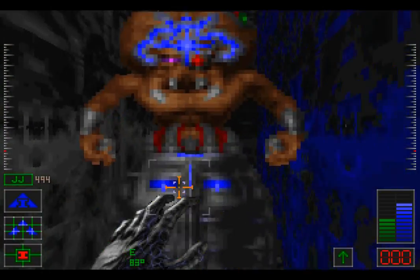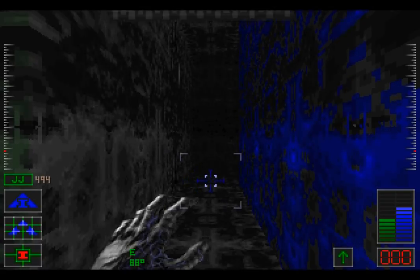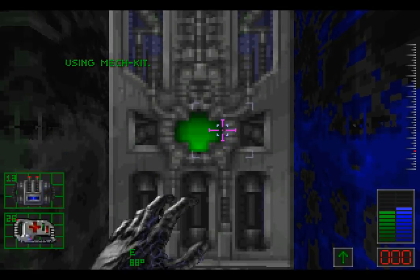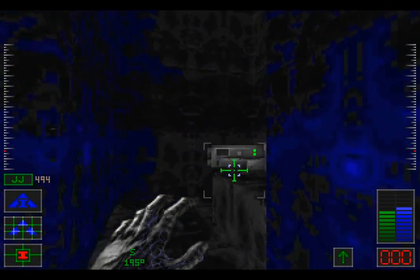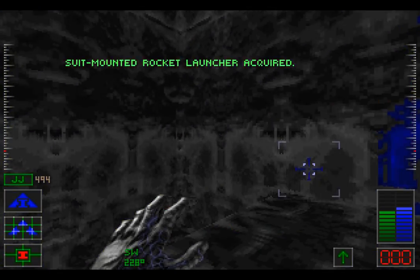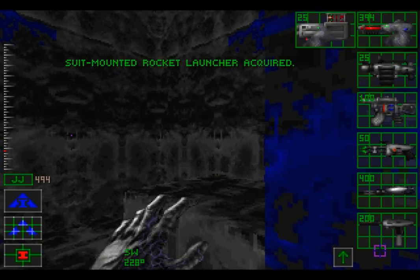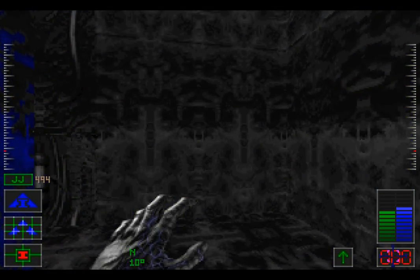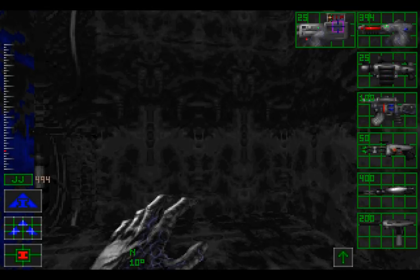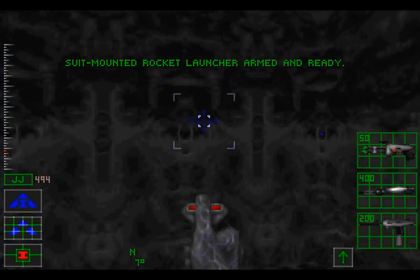Hello! Were you attacking me with alien psychic powers? I think you were. Unfortunately for you, alien psychic powers are no match for me. Also, let's grab a suit-mounted rocket launcher. The game just keeps adding weapons for me — it's like, hey, there aren't enough weapons here, well we can just put them over there. So now we have rockets that we can fire! That is amazing!